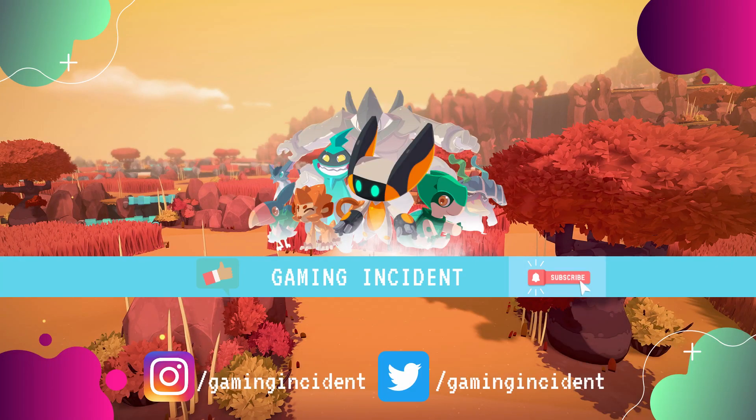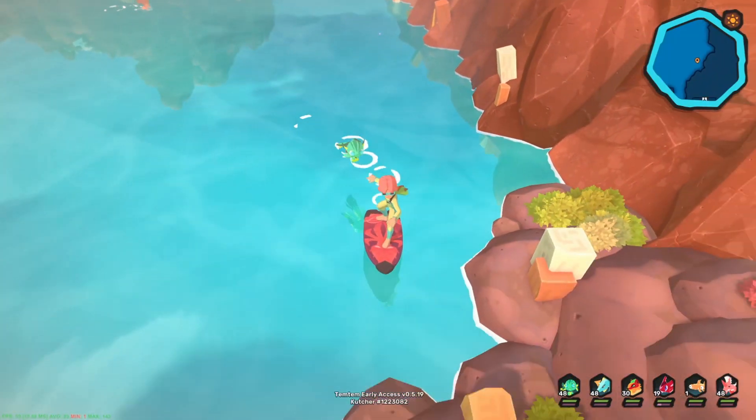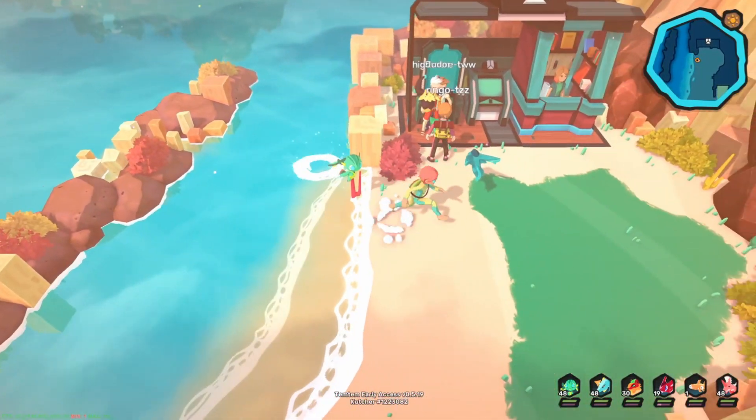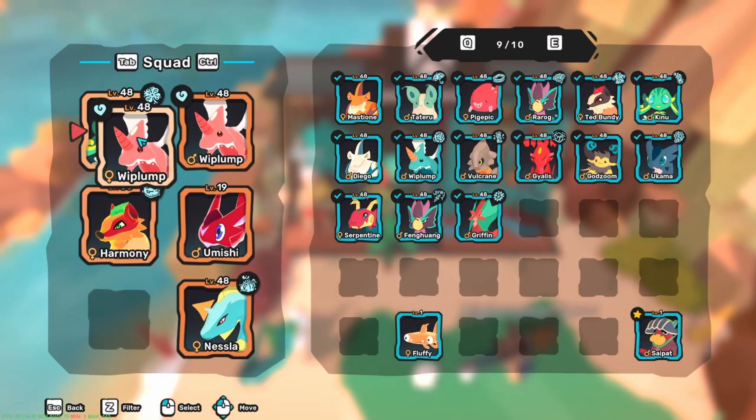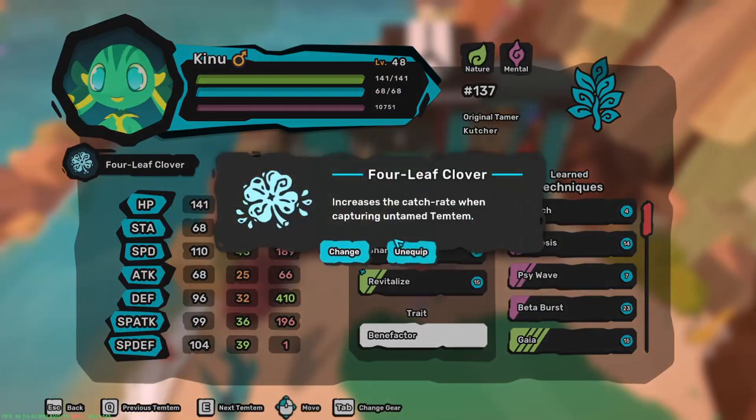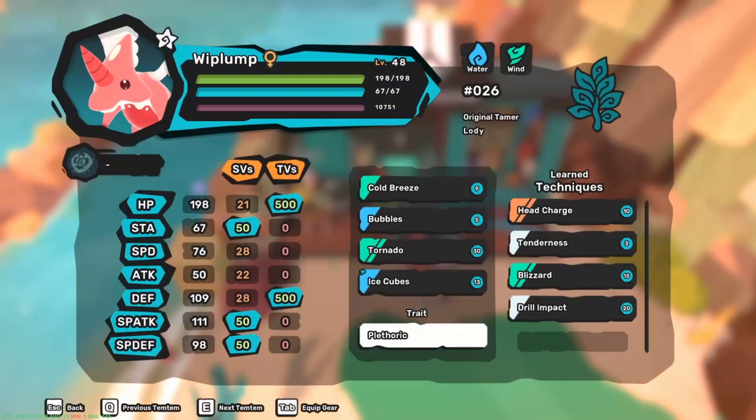In case you're confused like I was at the beginning, no worries, just sit, grab a popcorn and relax. When you want to start breeding a Tem, these things are very important: does the Tem you want to breed have egg moves? If so, how many and how can you obtain them?